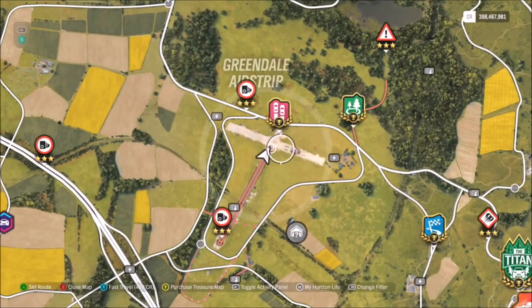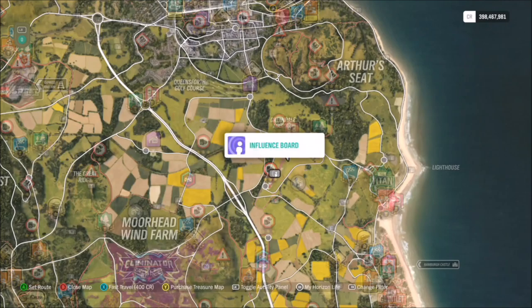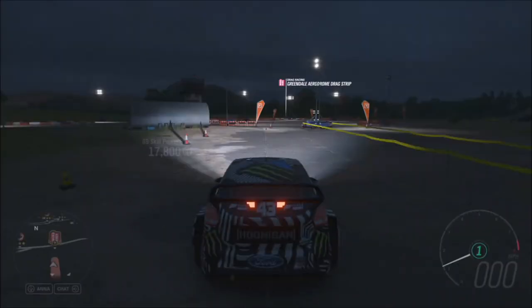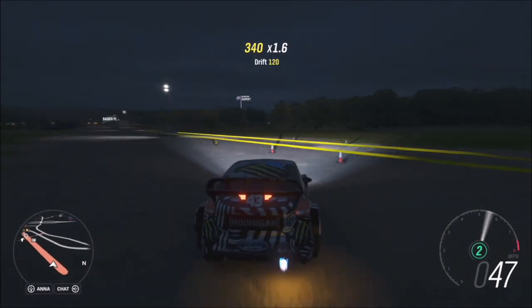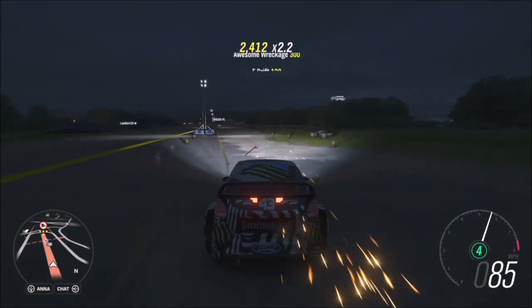For the first challenge, I'd recommend buying out a load of the perks because it will definitely help you out, then heading over to the Greendale airstrip. That's where I normally do my skill score challenges because there's tons of stuff you can do, and it's very easy to rack up a lot of skill score in this area in a very short period of time.